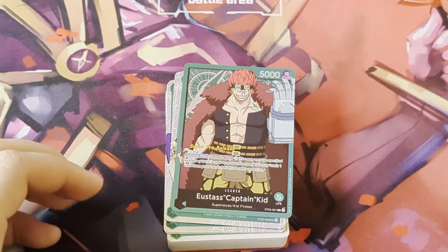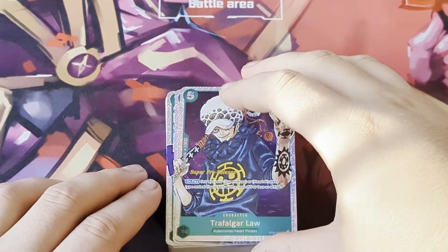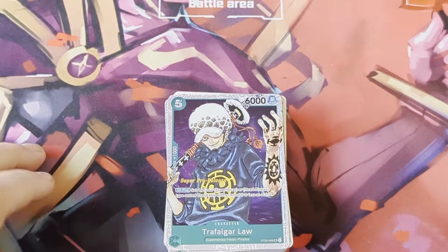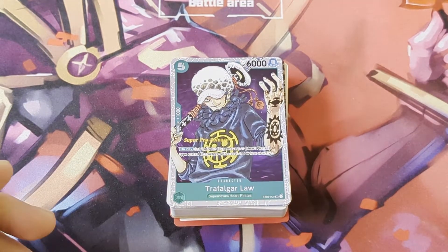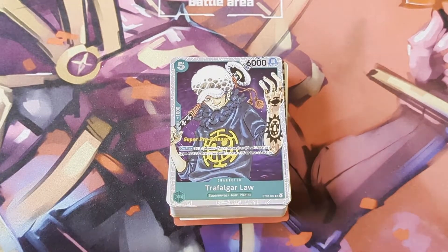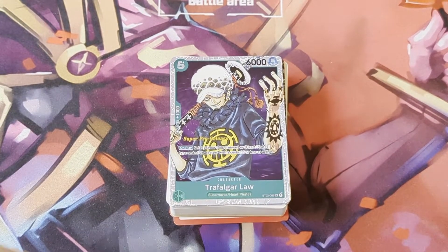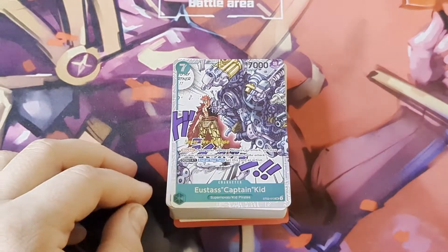Let's start going through the actual deck. You've got your leader, but for the actual deck we've got two copies of Trafalgar Law. Law's on-play effect is to re-stand a Supernova or Heart Pirates - and all the cards in this deck are Supernovas and Heart Pirates, so you can always use his effect. He costs a lot but he has 6k power. He has summoning sickness when first played, but after that if he stays on the field you can continue attacking with him for a decent amount. He's one of the SRs of the set.